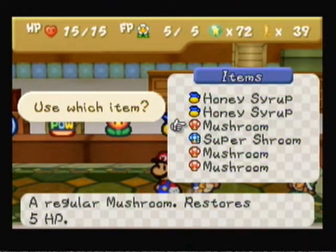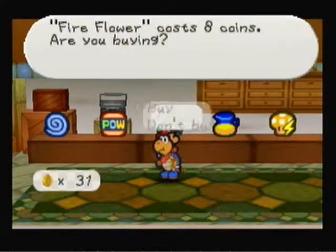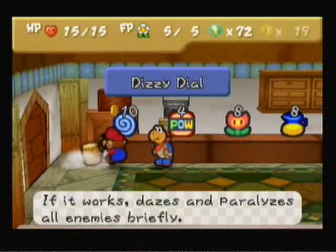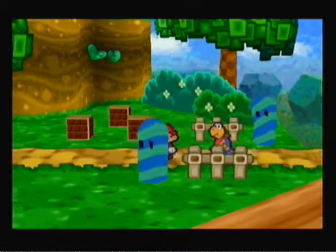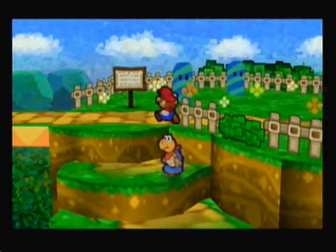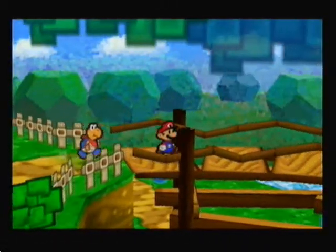Three mushrooms and two honey syrups. I'll take a power block — Dizzy Dial dazes and paralyzes all your enemies, so it's pretty handy. Sometimes it'll work, sometimes it won't. There's that one item we need to go get, but we're going to get it after we're done with our journey. Let's move on right to the fortress.